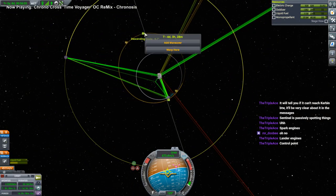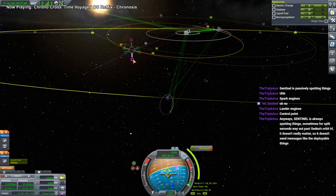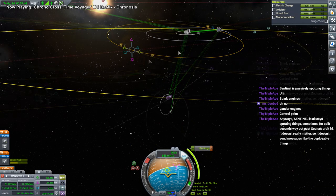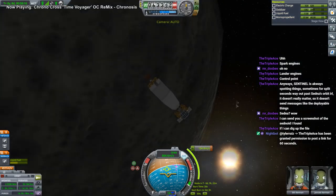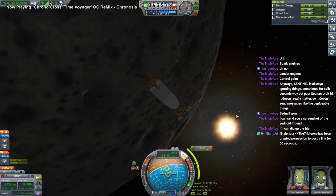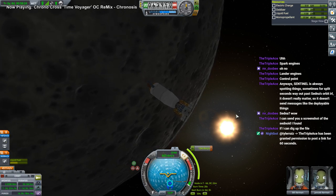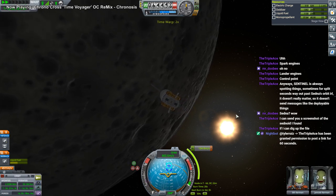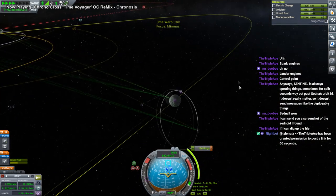Now what I want to do is add a maneuver there. In realism overall it used to send messages, so I don't know what they're doing. Probably polar is best. If you take more than 60 seconds, tell me so that I can give you permission again. Hale and Jancot head out to Minmus.